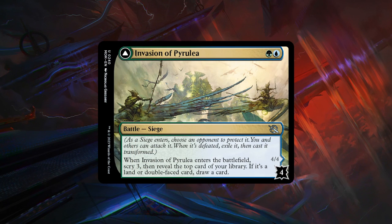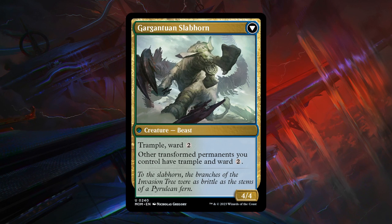Moving on to blue-green, which cares about transforming permanents — not only battles but incubator tokens and various creatures turning into Phyrexians. Invasion of Pyrulia is a 2-mana battle with 4 defense counters. When it enters, scry 3 then reveal the top card of your library — if it's a land or double-faced card, draw a card. Double-faced includes battles and some creatures, and you can always reveal a land as the baseline. Not a bad effect for 2 mana. If you manage to defeat it, you get Gargantuan Slabhorn, a 4/4 trampler with ward 2, and other transformed permanents you control have trample and ward 2. C+ overall — a pretty decent 2-drop.